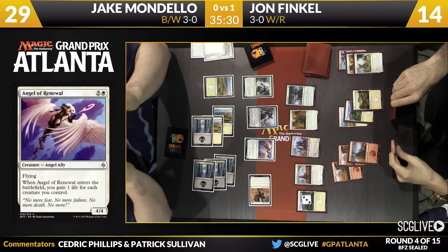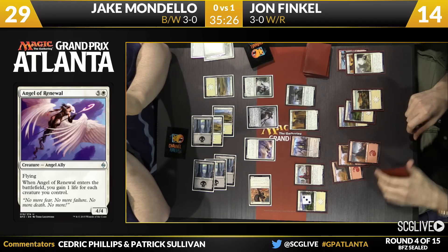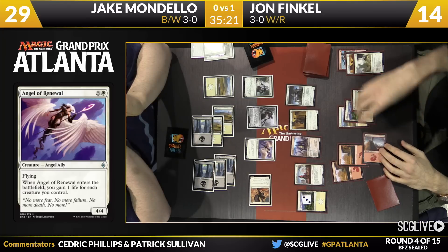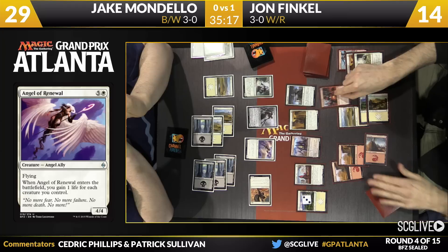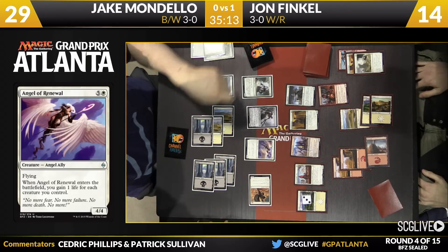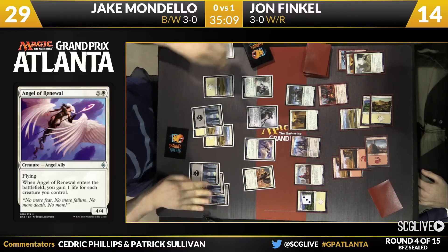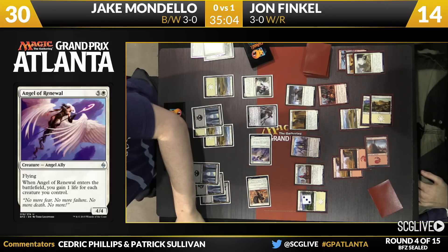More importantly, it's a 4-4 flyer. Mondello doesn't want to sit on his heels all day — the issue with spending the whole game blocking is that any ally allows Finkel to just attack for free. It's a free alpha strike, so he's got to pressure him a little bit. Stonehaven Medic is going to gain a life as Finkel plays a Valakut Invoker, but Jon has only six lands on the battlefield — so he's a little ways away from activating that thing.